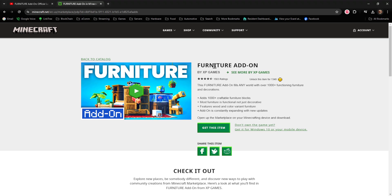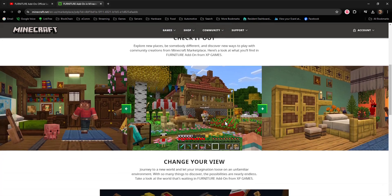It's a furniture add-on by XP Games. There are quite a few different furniture add-ons out there in the marketplace for Minecraft Bedrock, but I found that this one works out pretty well. It's got a thousand craftable furniture blocks. Most of the furniture is functional, which means chairs you can sit in, cabinets and wardrobes that you can actually place items inside, things like that. There's all sorts of stuff in this pack.